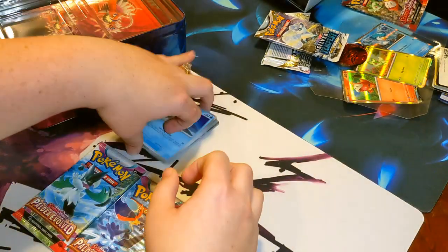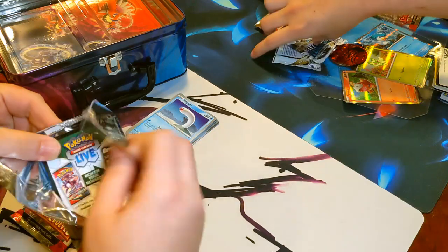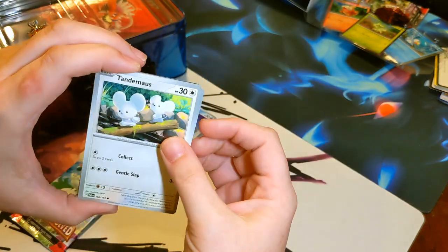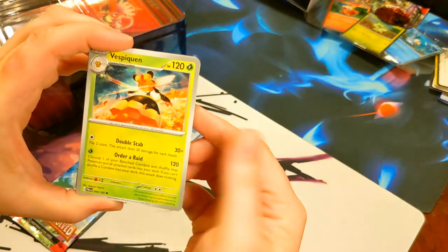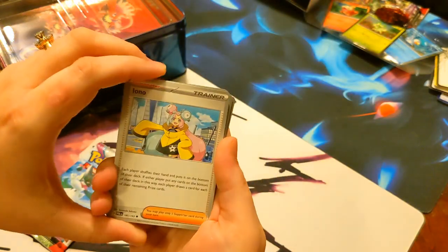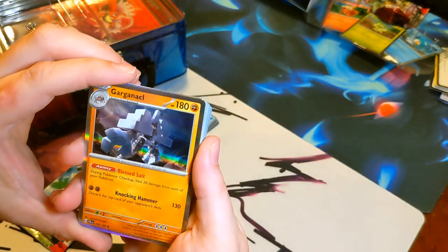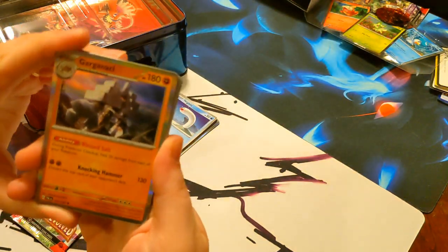Next pack - these two are Paldea Evolved. Taking care not to bend the cards this time. We've got Tadbulb, Frigibax, Tandemaus, Cyttonile, Vespiquen, Ice Cube - oh Ice Cube, that makes sense! Iono, Rockruff, Gothita. Our rare is Garganacl - the salt boy, N-A-C-L, Sodium - our science major over here!